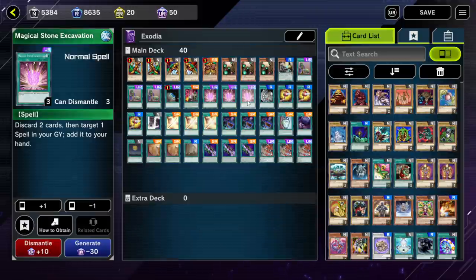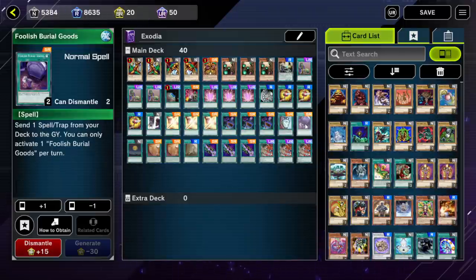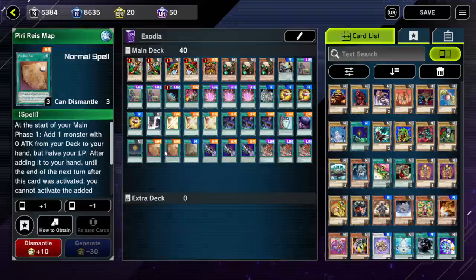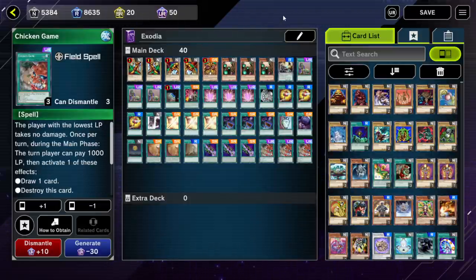Three copies of Magical Stone Excavation — I bumped this up to three copies since my last Exodia deck profile. I really think this card is incredibly powerful in this deck, so I wanted to play the third copy. One copy of Dark Factory, three copies of Magical Mallet, one copy of Double Summon, three Golden Bamboo Sword, three Into the Void, one Duality, one Foolish Burial Goods, one Gold Moon Coin. This card is primarily in there to give your opponent your extra cards you don't need — usually at least one copy of the map, which we're playing two copies of now instead of three, and then like one random card, perhaps the third copy of Library.